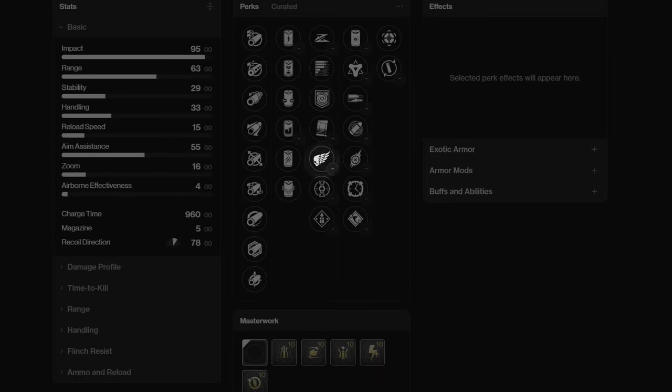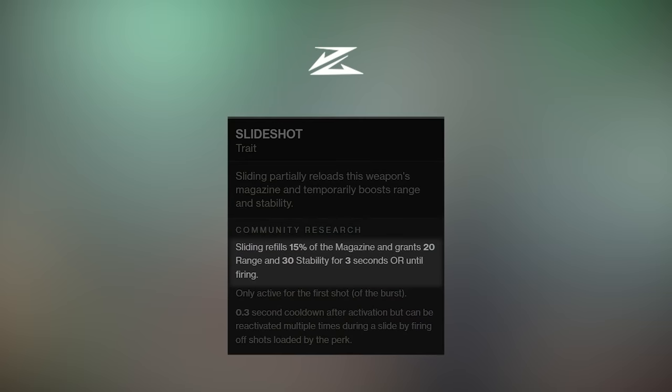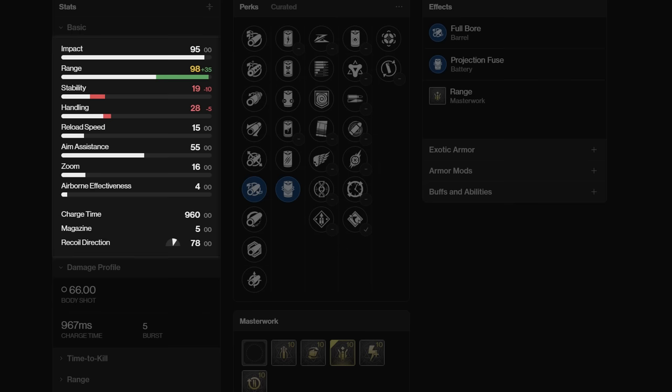What I would not recommend is Slideshot, Subsistence, or Overflow in PvP — most are just overshadowed by what I already listed. Reservoir Burst, Control Burst, and Fragile Focus will also never matter in PvP because you won't have enough ammo for Reservoir Burst, Control Burst only lasts 2 seconds and that's way too short to find a target, and Fragile Focus is unnecessary for how much range you already have on this fusion.